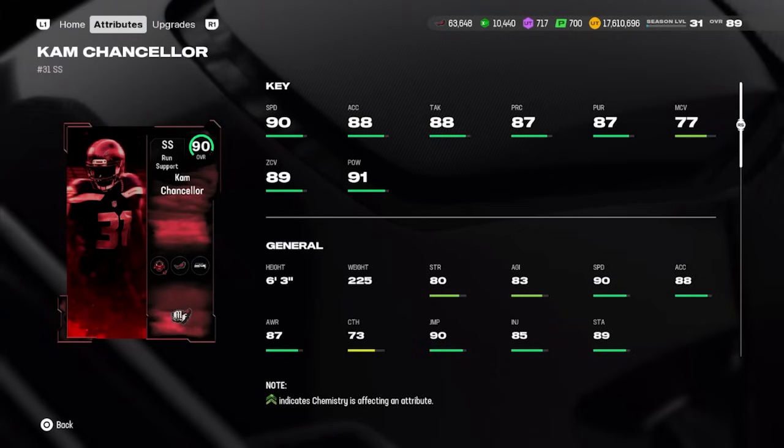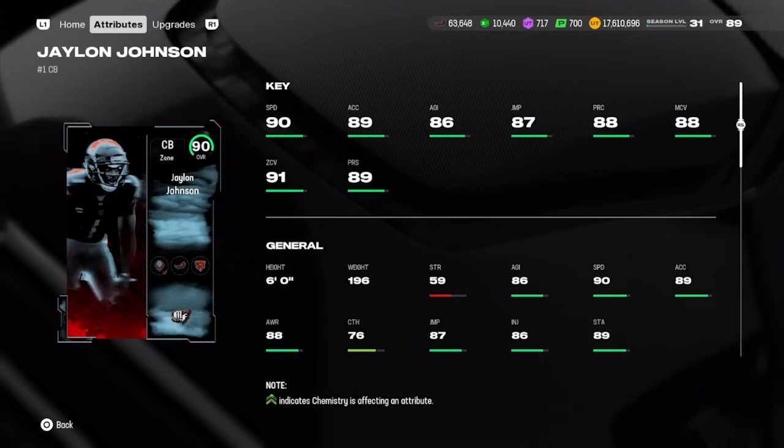The final three cards are all secondary players. Cam Chancellor is your guy if you need a sub linebacker or user defender — six foot three, 90 speed, 91 hit power, 89 zone. He can also play high safety since he has the height, speed, and zone coverage. You just want to avoid man coverage with his 77 man rating, but this card is really versatile — you can play him at linebacker now and move him to high safety later. He's like the Swiss Army knife on defense.